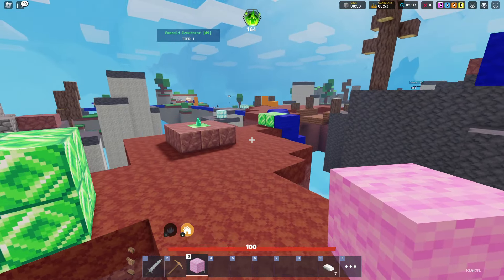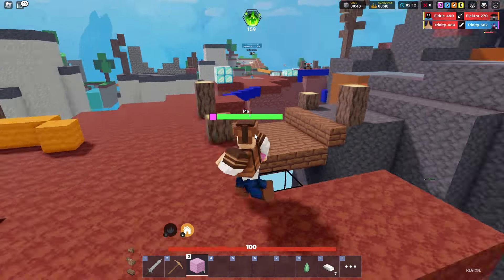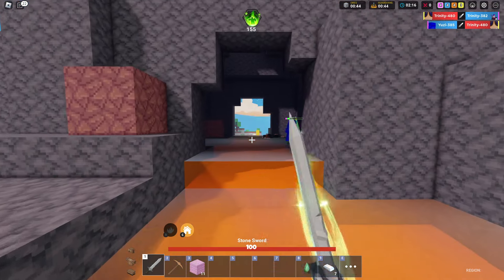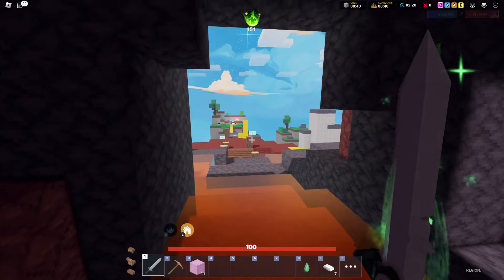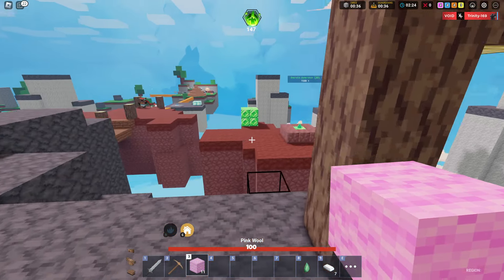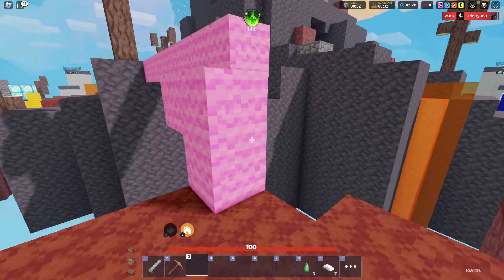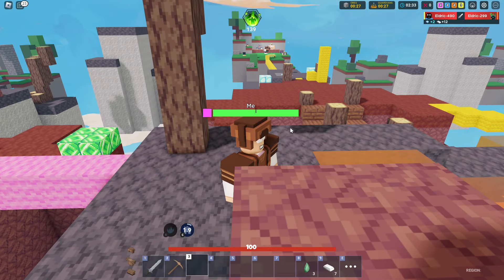We already got the enchant table — I'm going to grab a quick enchant. Got life steal. Let's stash those and head to the middle. I need three emeralds total; there are some in the middle as well. Let's bridge over — there we go, grabbed one emerald.